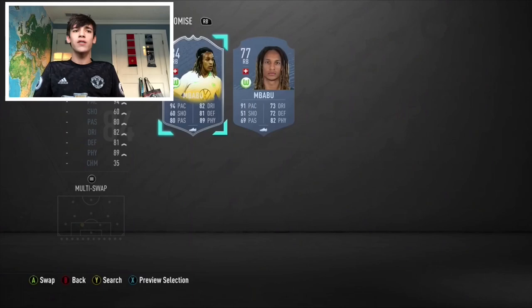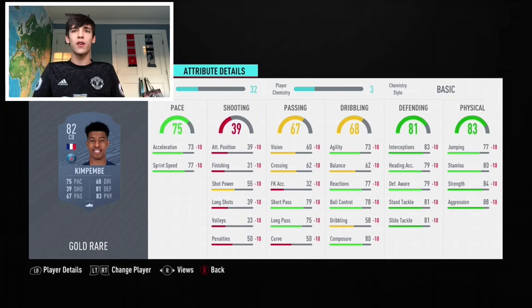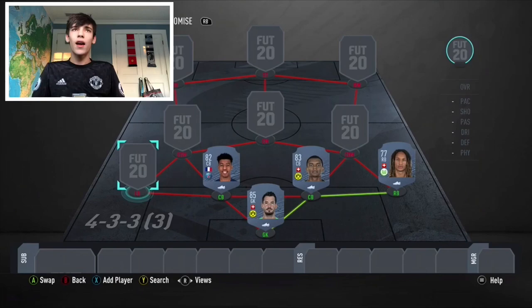Partnering Akanji at center back is going to be another one of my favorite center backs on this game: Kim Pembe. He did get a 1 rating downgrade from last FIFA, but he is still very solid. Good pace, good defending, good physical — all you need in a center back. His passing could use some work, but he's got 79 short pass, which is good enough.